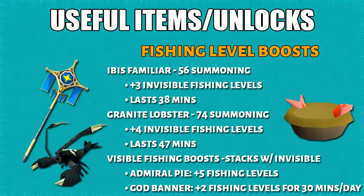The next useful items are the temporary skill boosts. For the invisible boost, the granite lobster familiar gives you 4 invisible fishing levels. For a visible fishing boost, the admiral pie will give you 5 fishing levels.